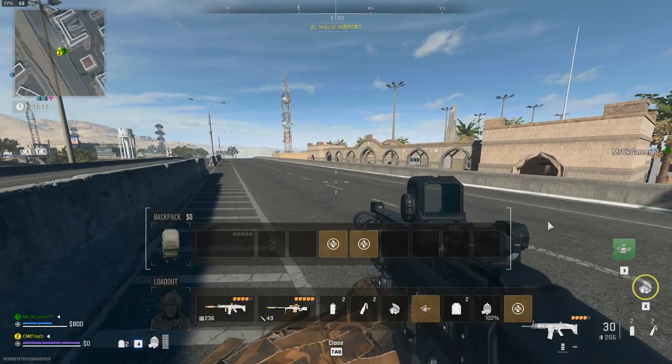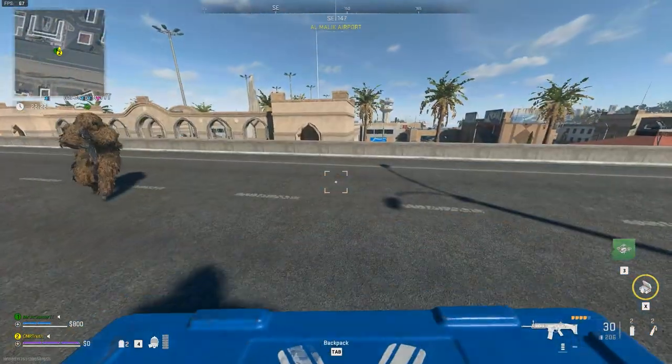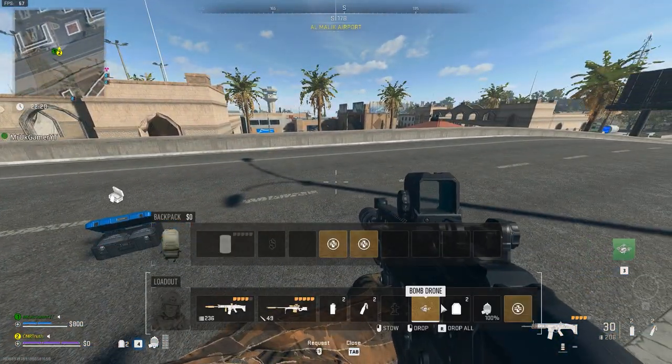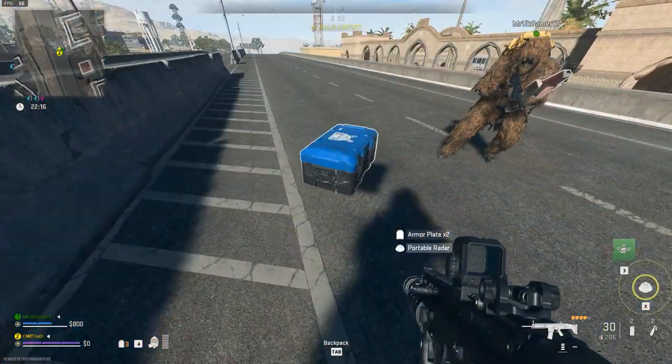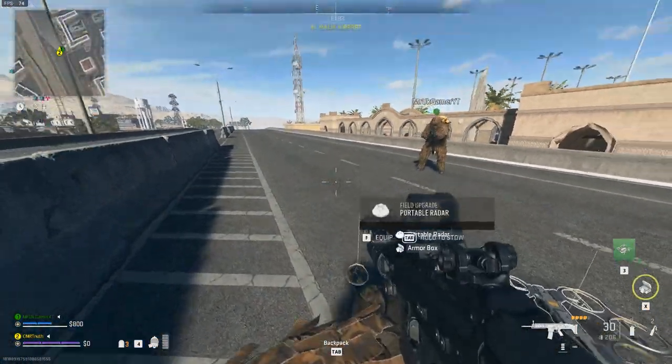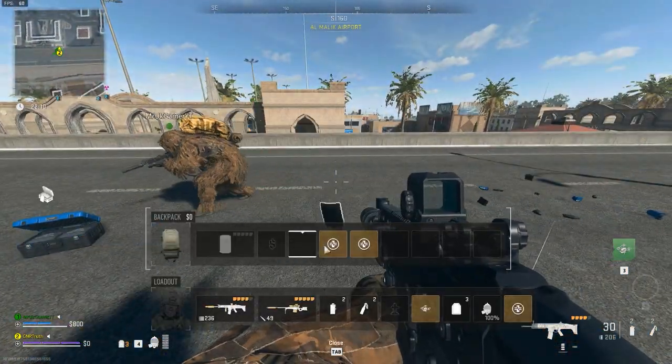You want to spawn in with either of these field upgrades and try to find a separate field upgrade on the map. Simply throw the box on the ground and loot it, then pick up the other field upgrade to duplicate it. Switch back to the box again and then you can use it again.